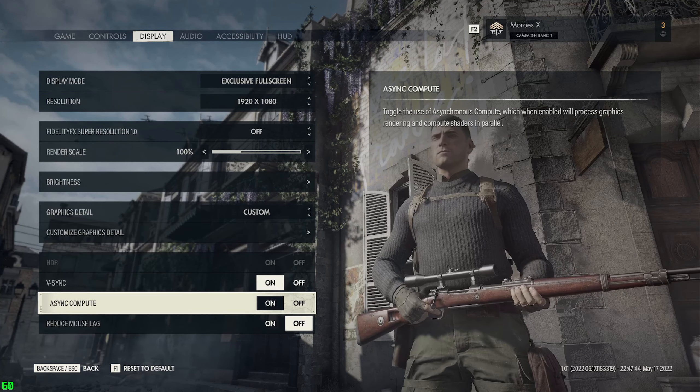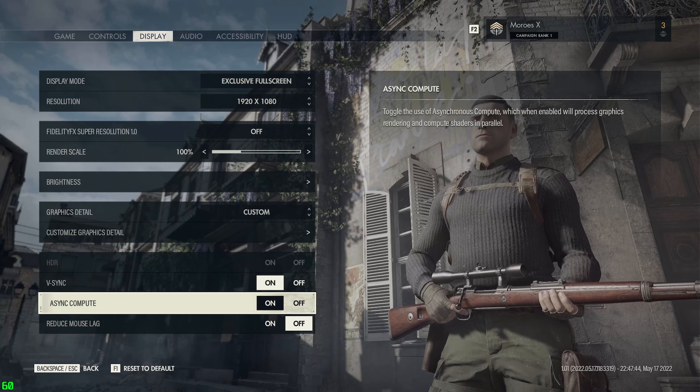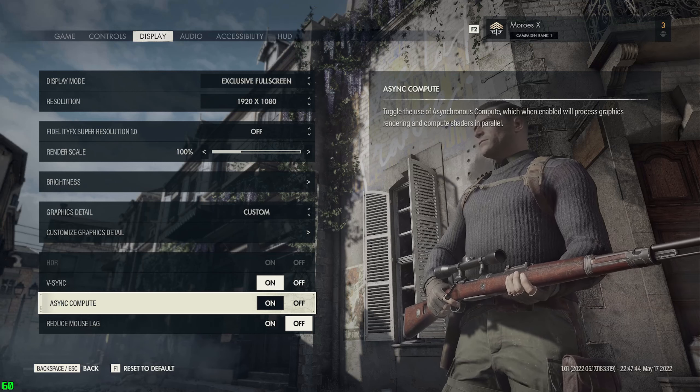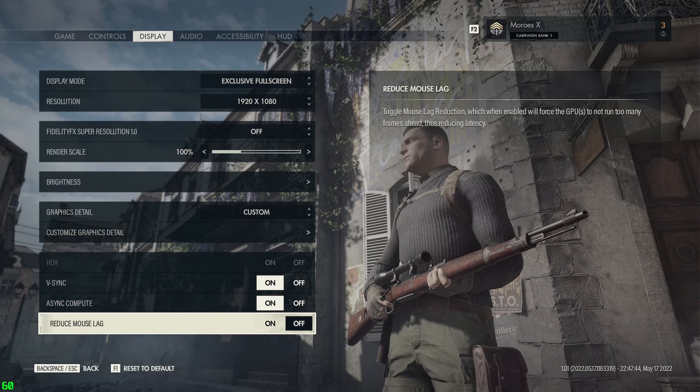Then there's VSync and Async Compute - a toggle for the use of asynchronous compute which, when enabled, will process graphics rendering and compute shaders in parallel. Not gonna lie, I don't know exactly what that means. And there's also reduce mouse lag.